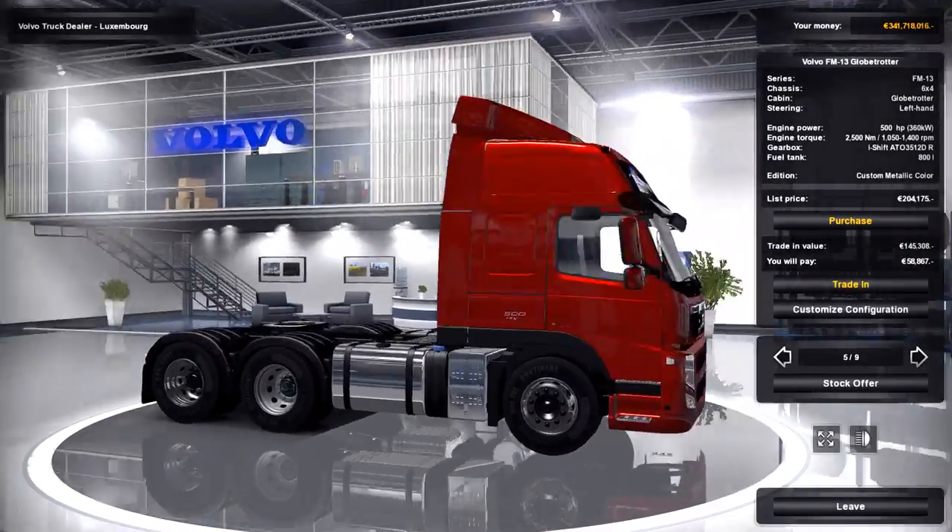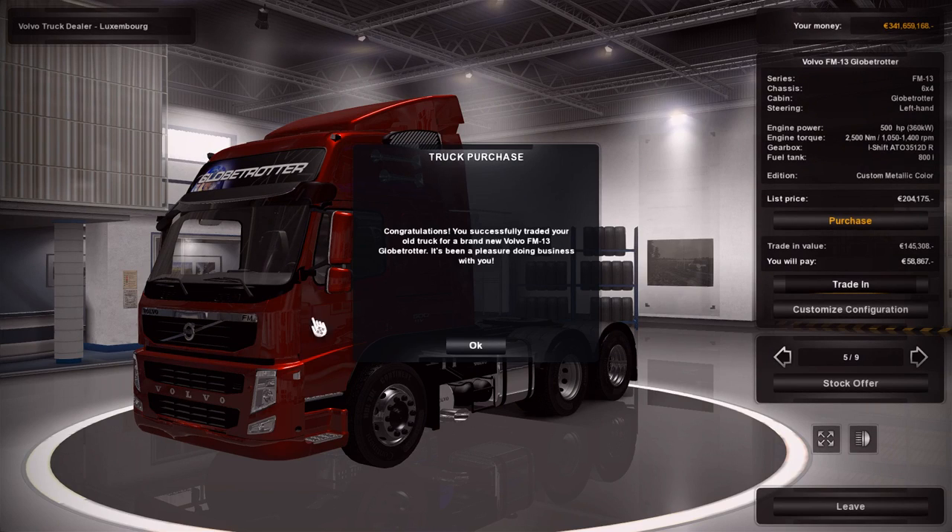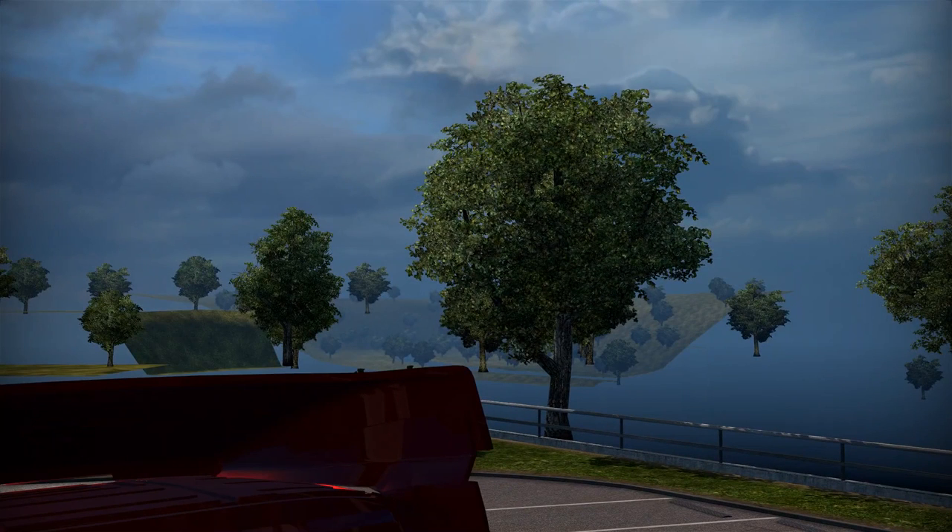This spec of truck is probably the highest spec you can get, coming out to 204,000. We'll trade in the Iveco I've been rolling in for this truck. We're here in Luxembourg. The other mods I'm running are the Traffic Pack by Jazzy Cat, Trailers and Cargo by Jazzy Cat, the City Lighting mod by Grimes, and the Better Traffic Lights mod by Sissel. Those are all available on the Steam Workshop except for the Jazzy Cat mods, which can be found on pretty much any mod website — they're some of the most common mods in the game.